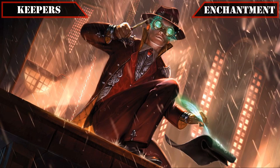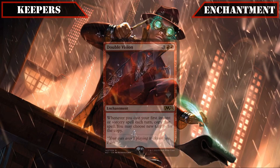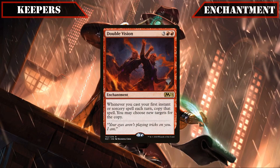Proceeding to our enchantment keepers, only two from the core build made the cut — the first being Cryptic Pursuit, whose ability to generate tokens as we cast our spells that later turn into additional spells to cast does everything this build wants to do, and the second being Double Vision, which simply copies the first instant or sorcery we cast each turn, making it an enchantment copy of our commander that gives us even more spell-doubling shenanigans if we can get them both in place simultaneously.